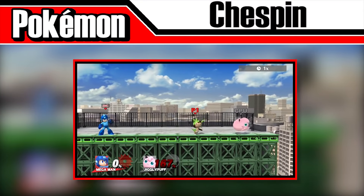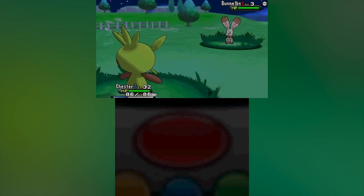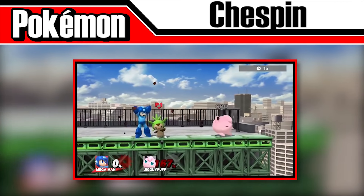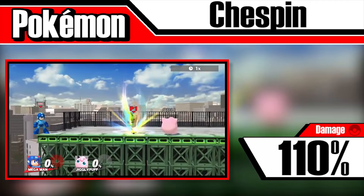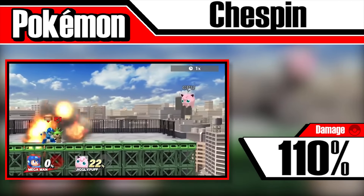When Chespin is released, it'll send out a flurry of explosive seeds with the move Seed Bomb, a decently powerful move in Pokémon with 80 attack power and 100% accuracy. It'll perform this move about 5 times before disappearing, doing a max damage of around 110%. Its range isn't that great, making it easy to avoid and unlikely to hit more than once, maybe twice if you're lucky.